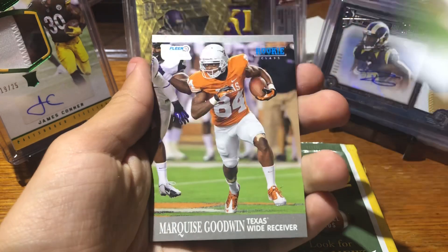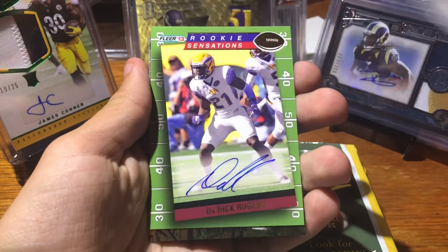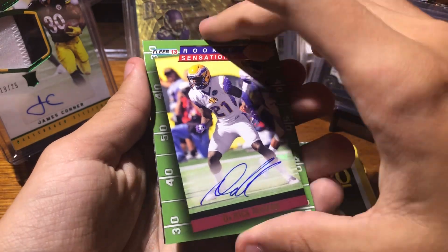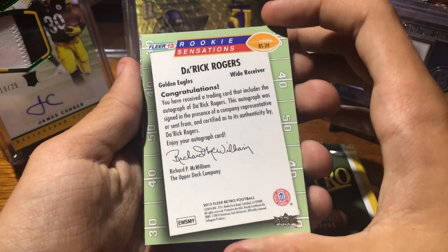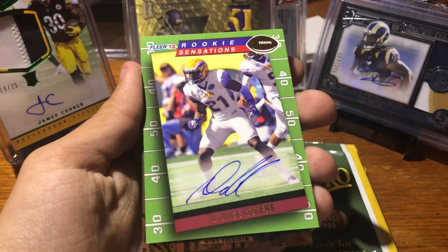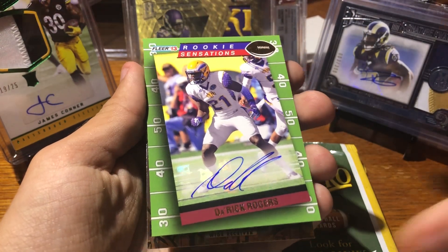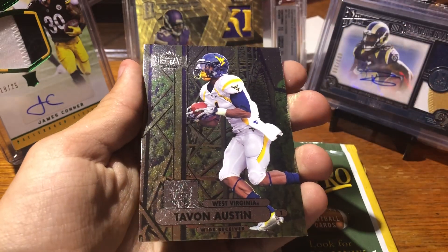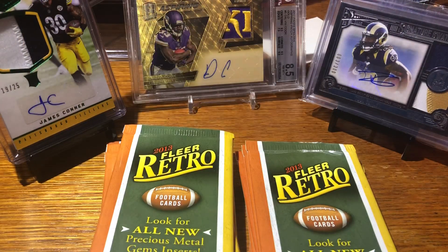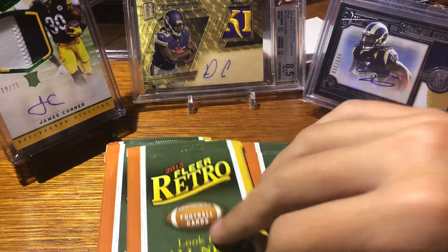Stedman Bailey, Eric Dickerson, Marquise Goodwin. Here we go — Otto sticker, Rookie Sensations. Not a fan of the style of the Otto. Then Tavon Austin. I'm not really digging how that Otto looks — and a player obviously, but who knows.